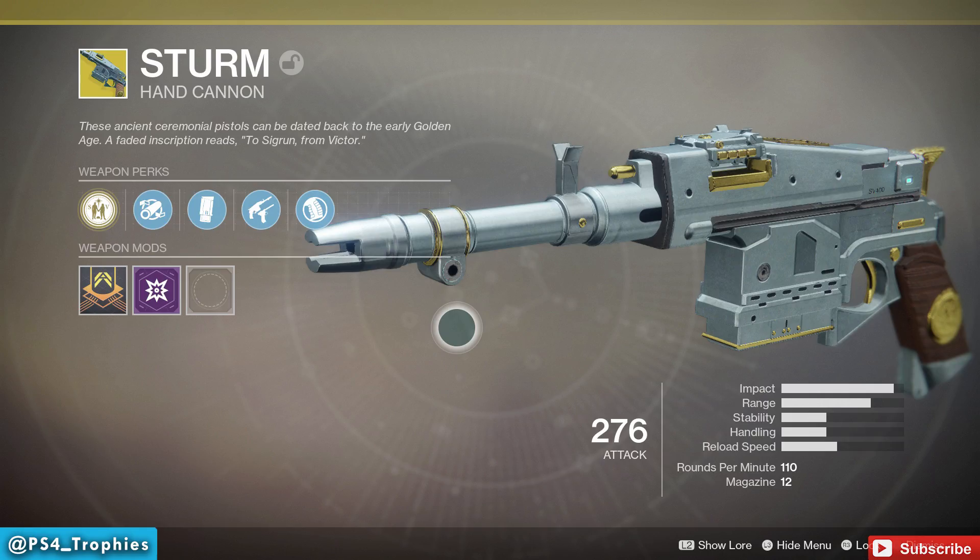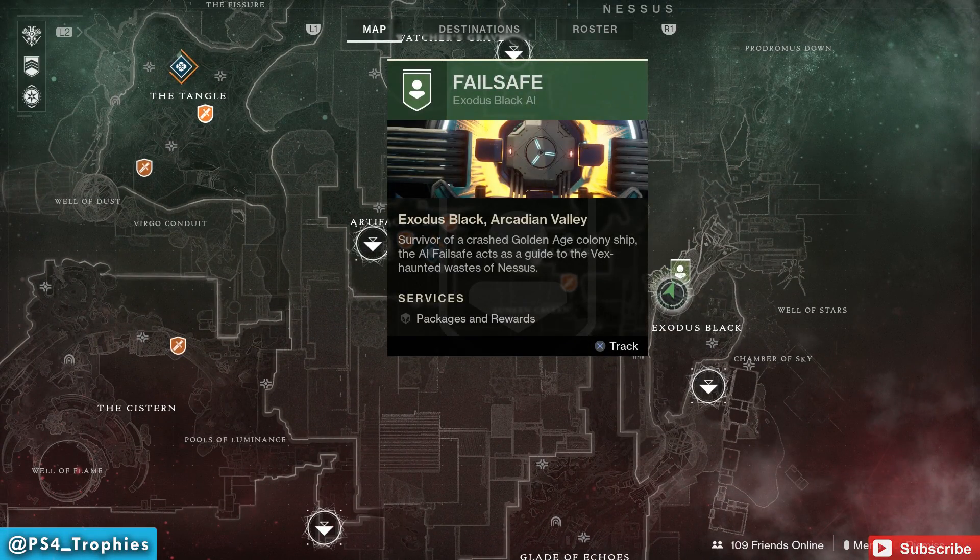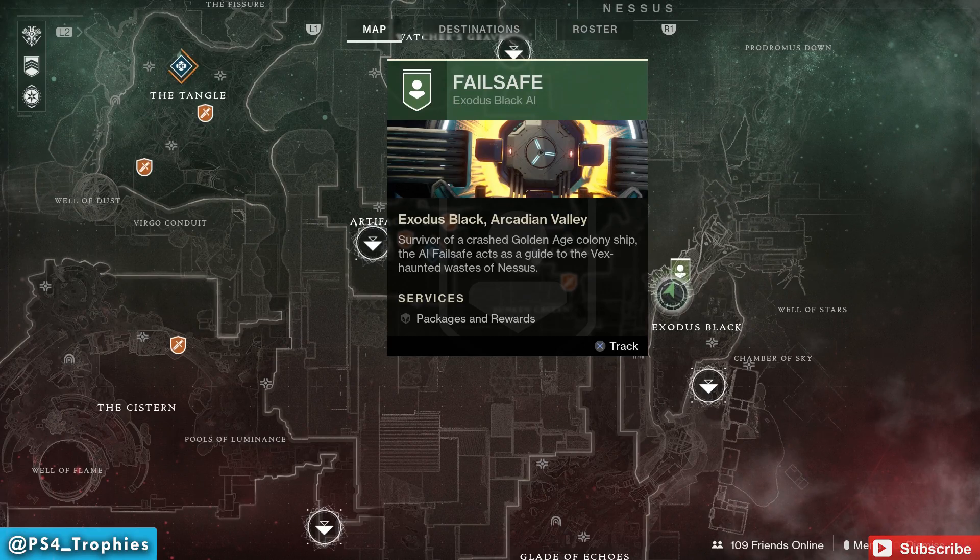You're going to have to first complete the main campaign in order to do this. Once you've completed the main campaign, there are different world quests around that you'll see with little blue banners. There's going to be one at Failsafe on Nessus in the Exodus Black area — it's green because I've already completed the first two quests.